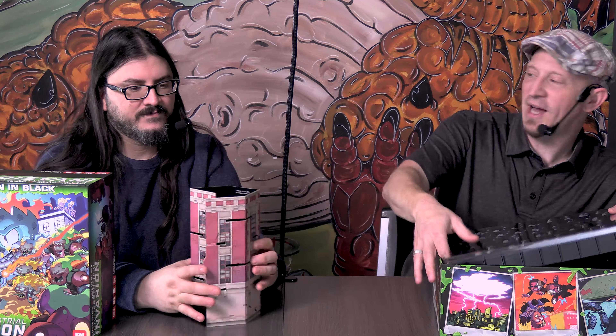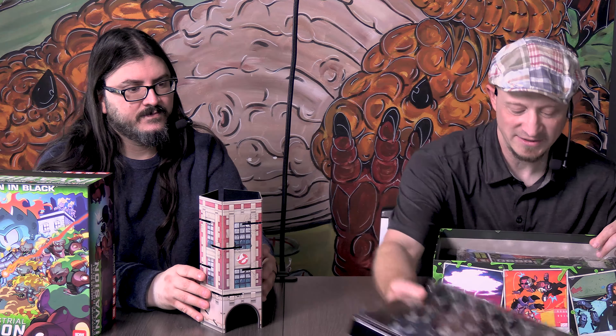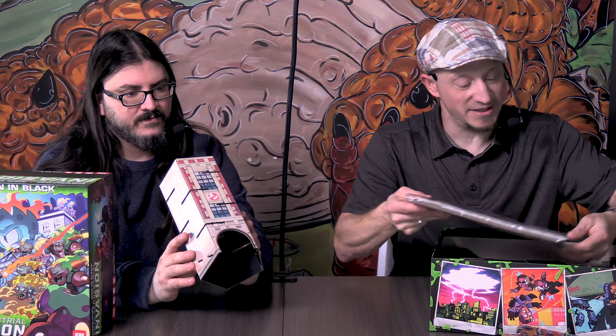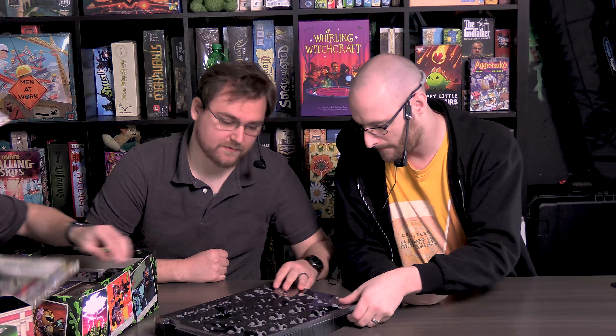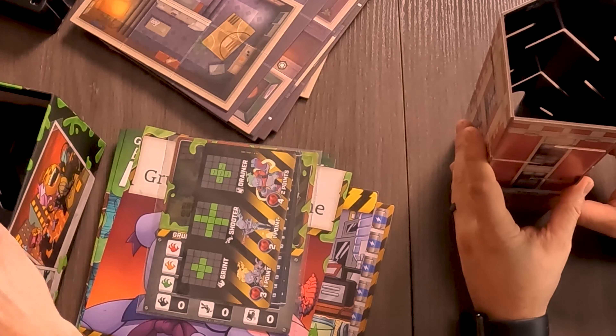Because there are aliens, the guys from Men in Black show up — specifically J and K. There's a whole tray of minis here. And this is a dice tower — you're going to assemble that. It's a square shape and there's a bunch of components in here.